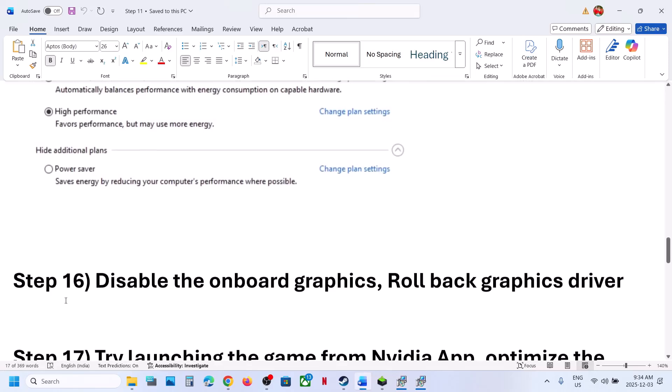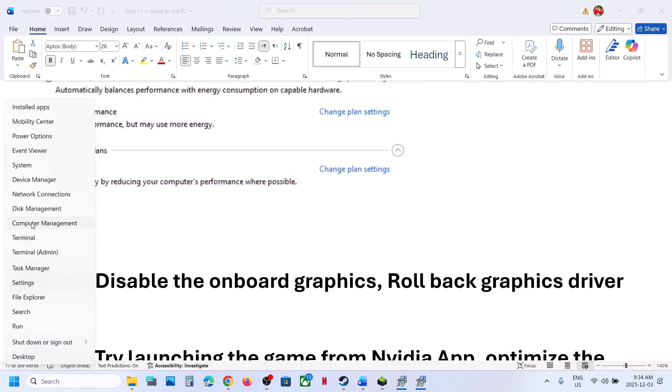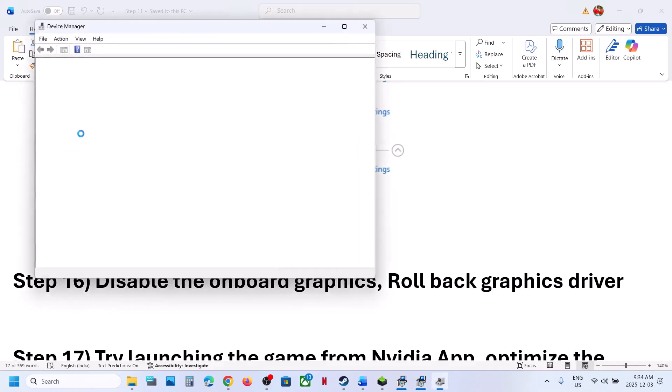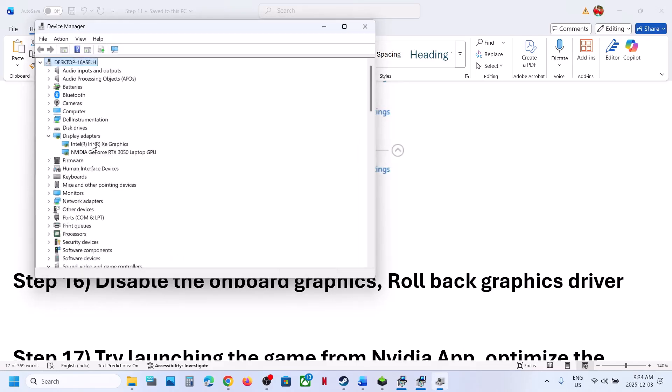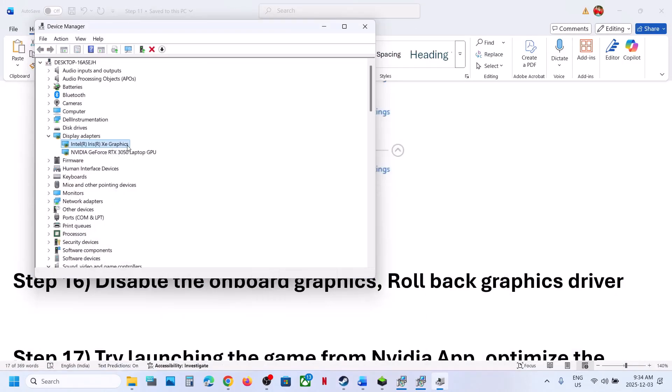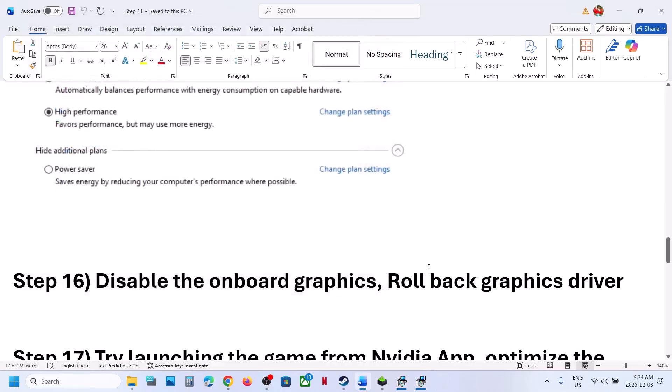Next step is to disable the integrated graphics card. Right click the Start menu, go to Device Manager, and expand Display Adapters. If your computer has dual graphics cards — for example Intel and Nvidia — you need to disable the integrated graphics card (Intel in my case). Right click and select Disable Device, then relaunch the game and check. If you face any problem or once you are done playing, you can come back and enable the device again.